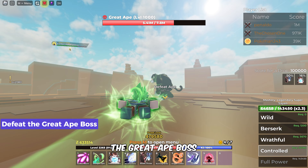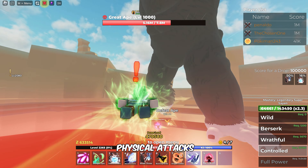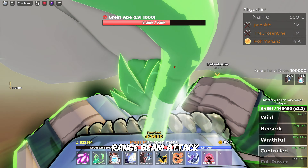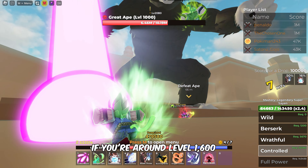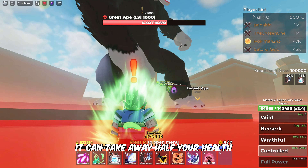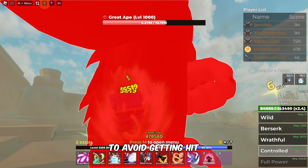The Great Ape boss is strong, with 2.5 million HP and mostly physical attacks. Watch out for its long-range beam attack, which deals a lot of damage — if you're around level 1600, it can take away half your health. The boss also uses AoE attacks, so keep moving to avoid getting hit.